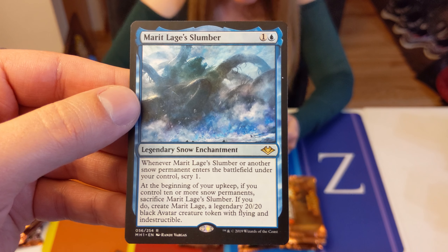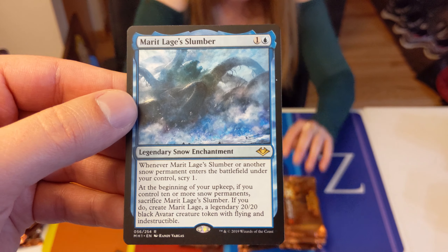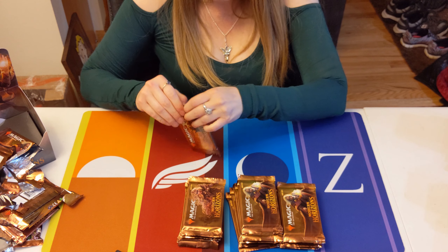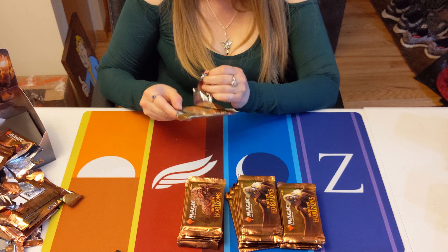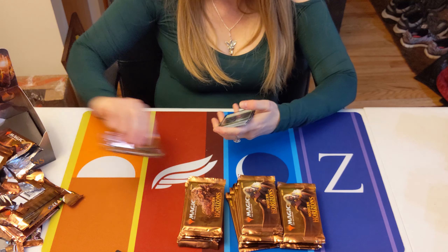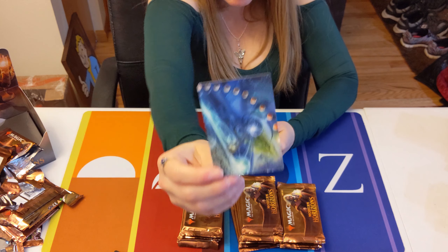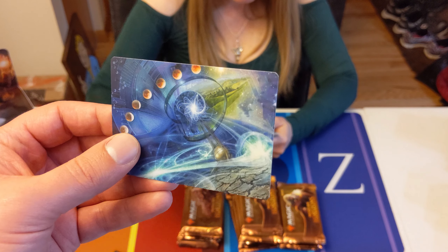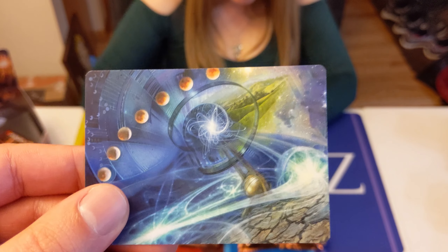And we have a Marit Lage's Slumber — this is the second thing that will bring Marit Lage into play. Dark Depths was the first. So with that, if you have 10 Snow Permanents, you can get a 20/20. This card is nuts.